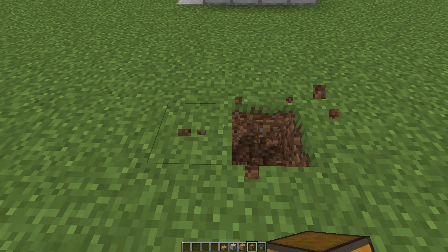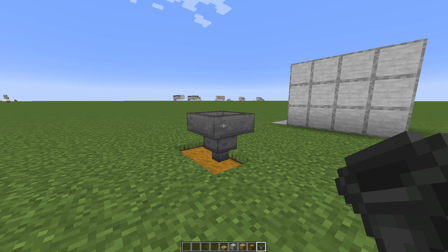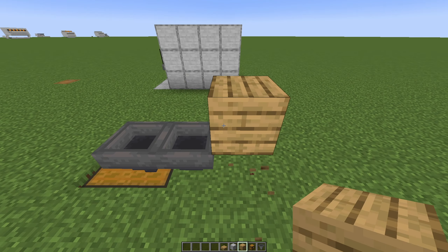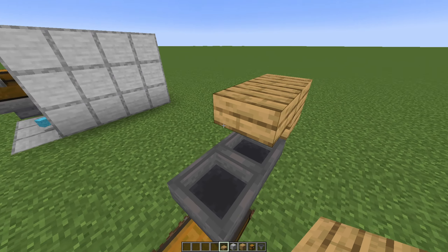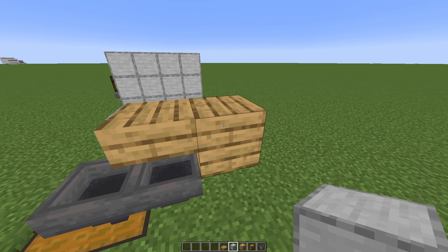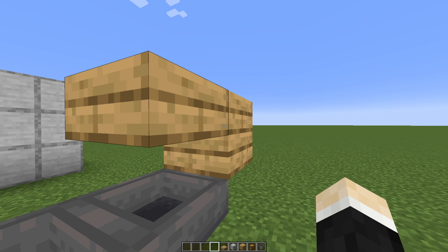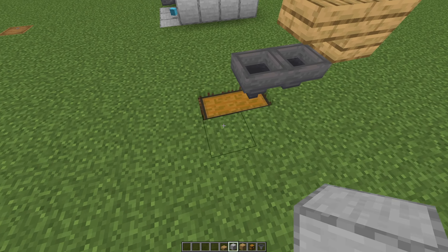First, let's place down a double chest, a hopper on top, and one hopper pointing into that hopper. Behind here, let's place one plank and one slab — it has to be a plank as well. The reason why we need planks here is because you can break them quickly with your pickaxe. If you use stone, you will just accidentally mine them instantly. Then place some blocks here on the way back.